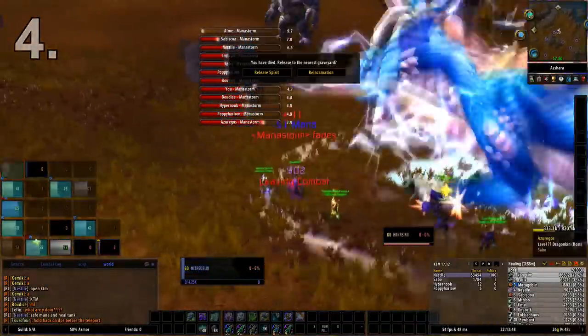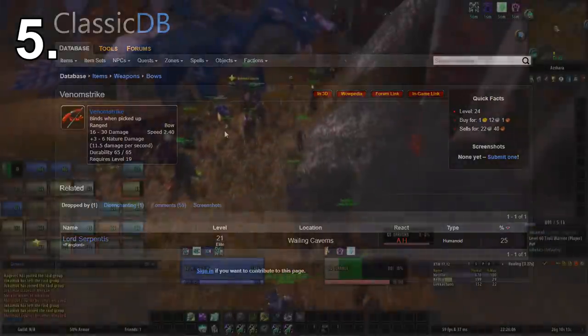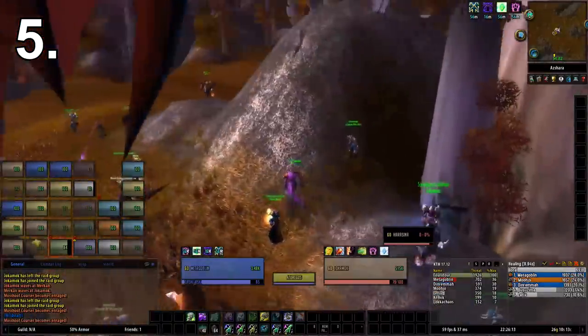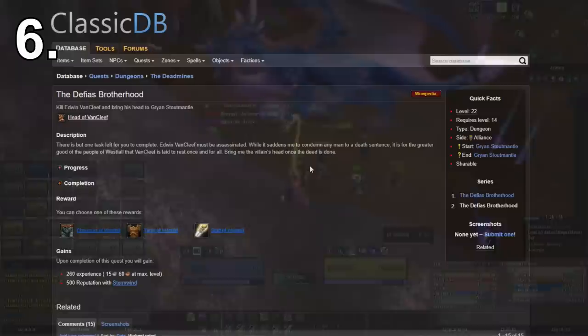Along with the Lavishly Jeweled Ring from Deadmines — I'll put it on screen — these two rings with flat intellect increases are probably more beneficial than most rings you'll get while leveling, because you just want that big mana pool. The next item on this list is Venom Strike, which drops from the second-to-last boss in Wailing Caverns at quite a high drop chance. The reason it's so good is the same reason the earlier dagger is good: that flat damage increase — 3 to 6 nature damage. This bow would last you forever if you managed to get it.